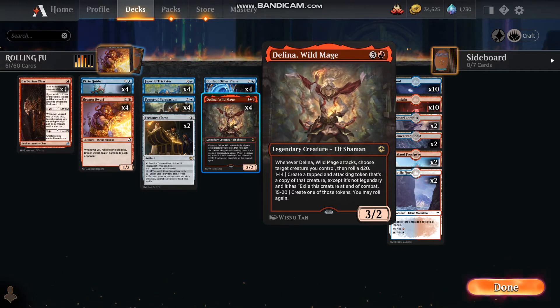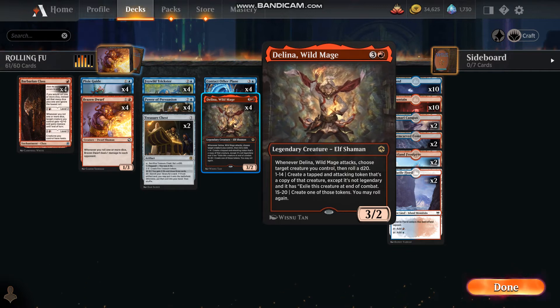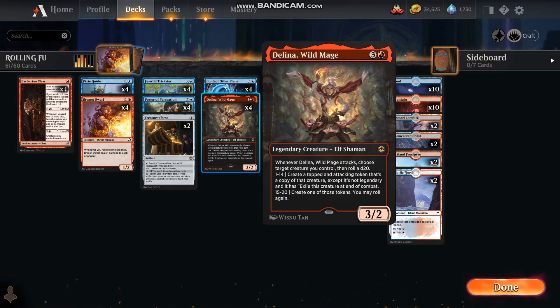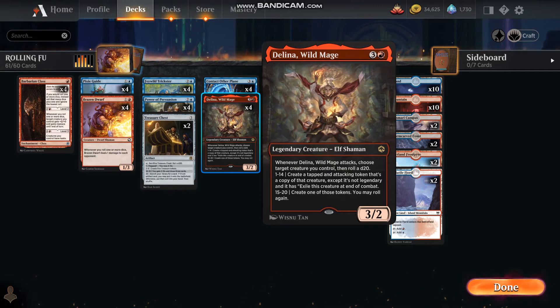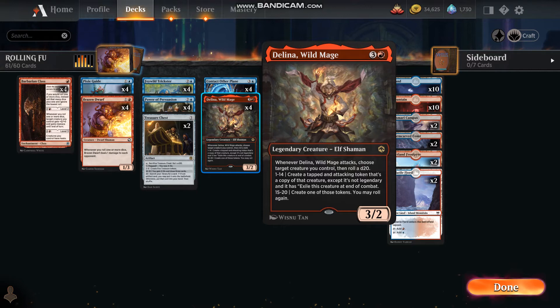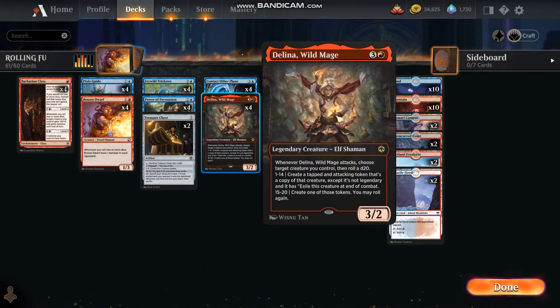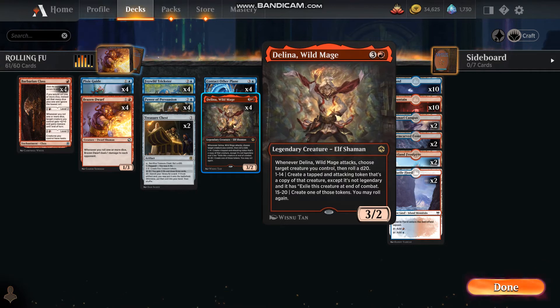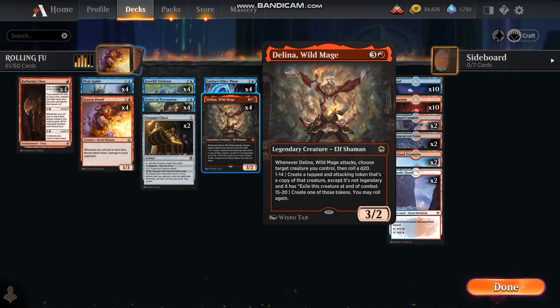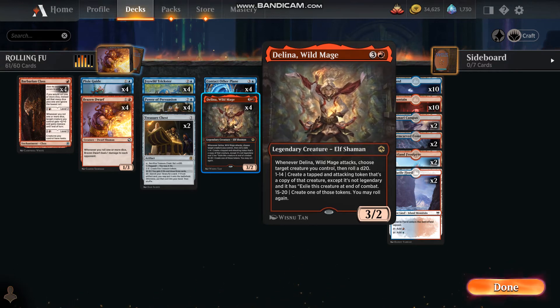Here's the big one — the legendary creature Elf Shaman, Delina Wild Mage. Whenever Delina attacks, choose a target creature you control — you'd pick Delina in most cases — and roll a D20. On one through fourteen, we create a tapped and attacking token that's a copy of that creature, except it's not legendary and it's exiled at end of combat. On fifteen through twenty, we create one of those tokens and we roll again.